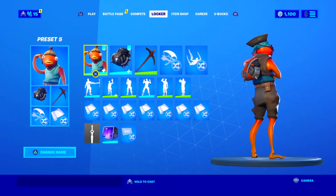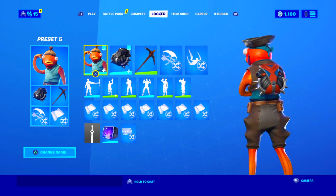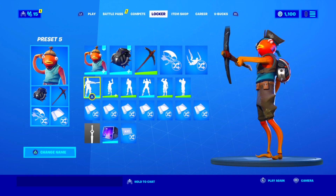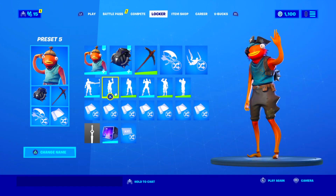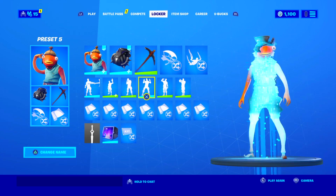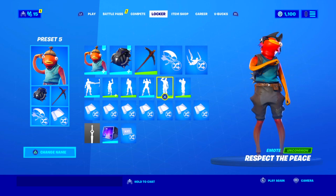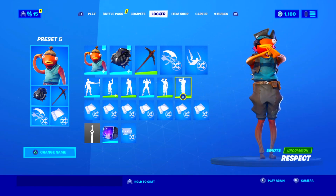Moving on to the next combo, we have the pirate variant of the Fish Stick skin along with the rust variant of the spiked satchel from Season 10 and the basic basher axe from Save the World. You can get the basic basher axe by buying Save the World and playing it for a bit. I personally never thought I would use this back bling for a combo, but it somehow matches the color scheme of the skin, and the basic basher pickaxe is just perfect for a pirate skin.